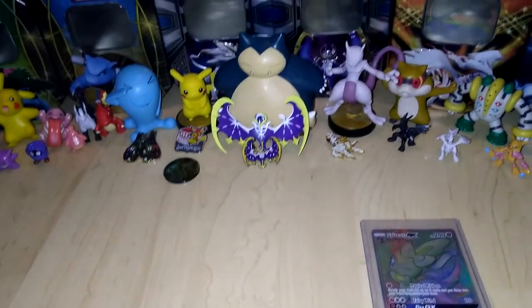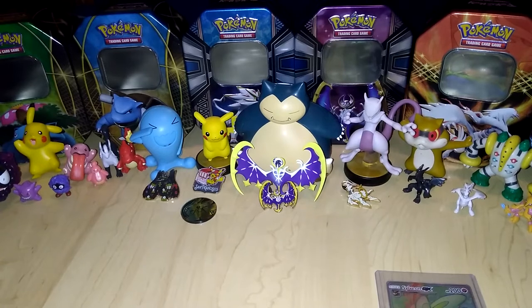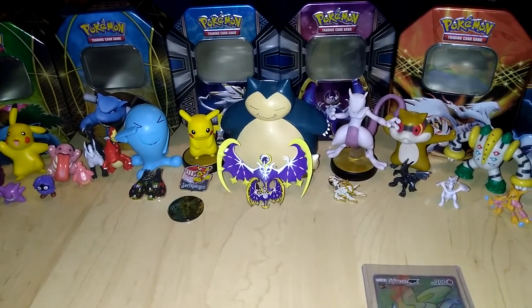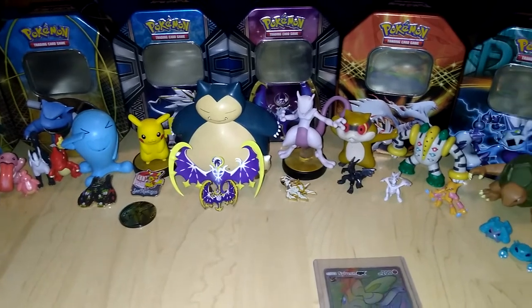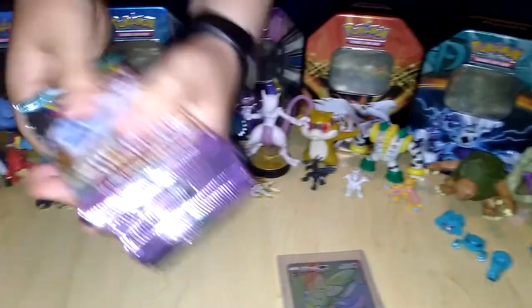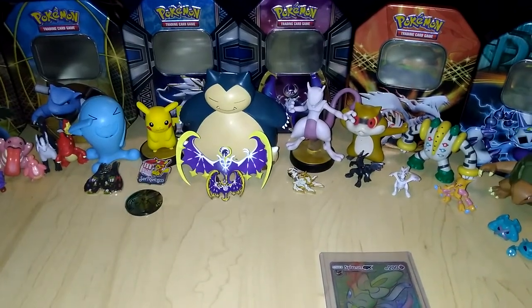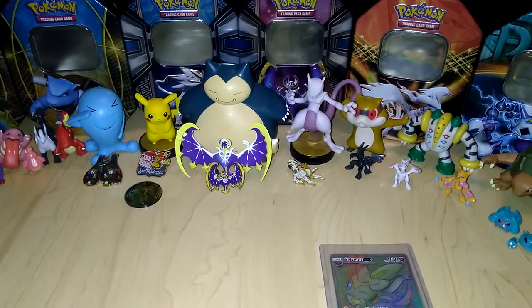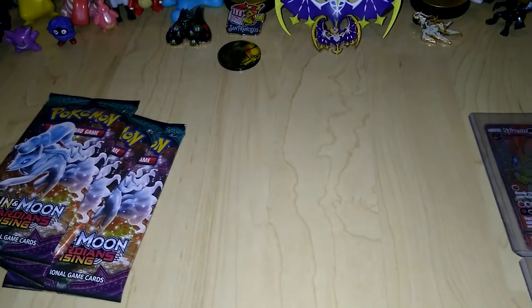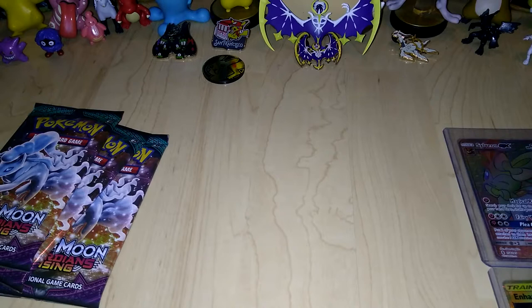But I still have to record videos, so let's get right into this. Since I love this new set so much — it's like the best set in my eyes that they've created in such a long time — I am going to open seven more. Seven. And my two favorite pack artworks too: three Alolan Ninetales and four Tapu Koku. I'm super excited. Oh my god, I can't wait.